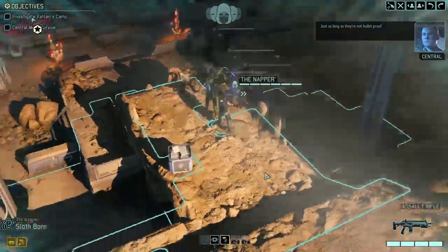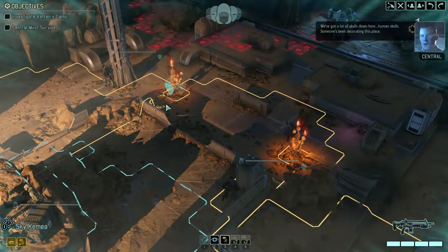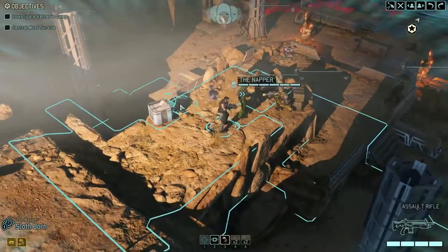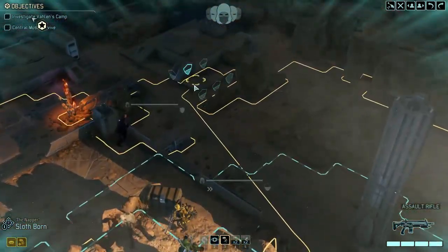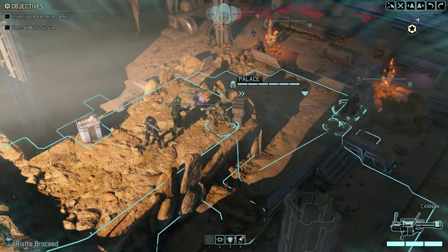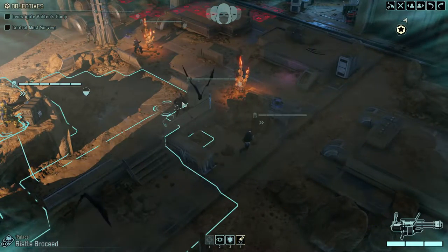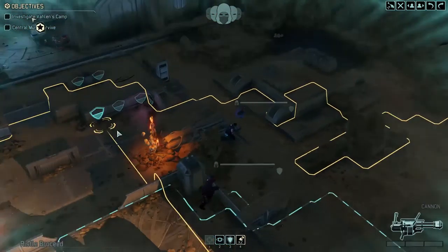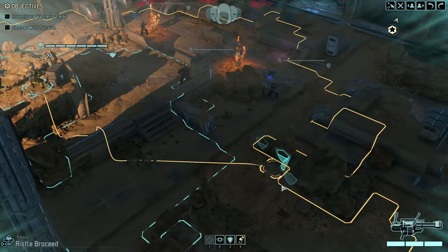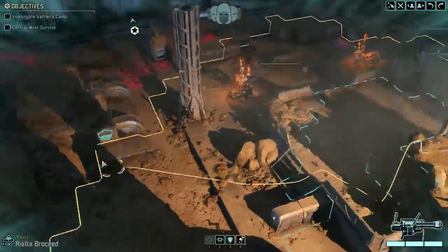They appear almost underdeveloped, perhaps an earlier stage of growth or some sort of precursor organism. Just as long as they're not bulletproof. We've got a lot of skulls down here - human skulls. Someone's been decorating this place. Moving out. Would you have a shot from there? Looks like a no. Those are half covers - I don't need you in half cover to get you killed, sir.